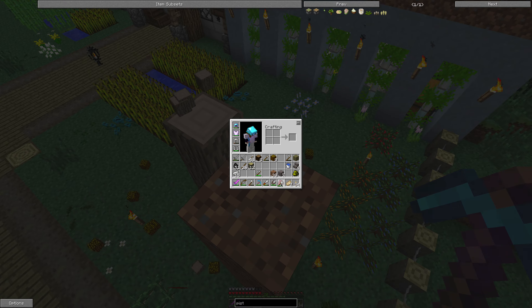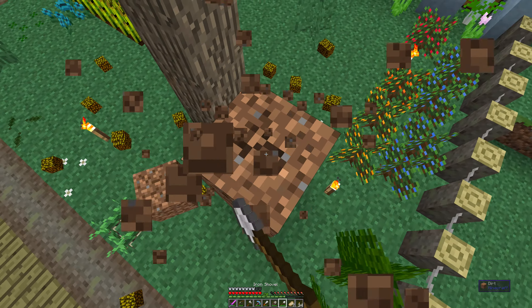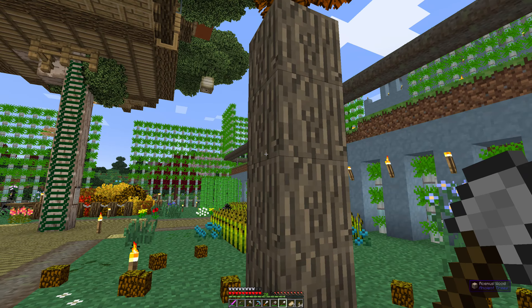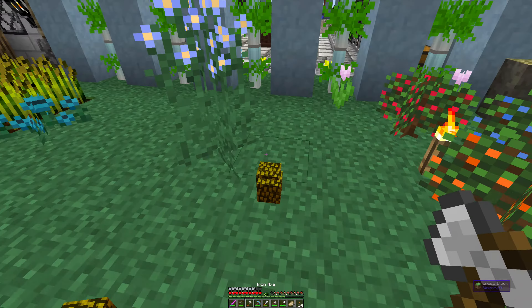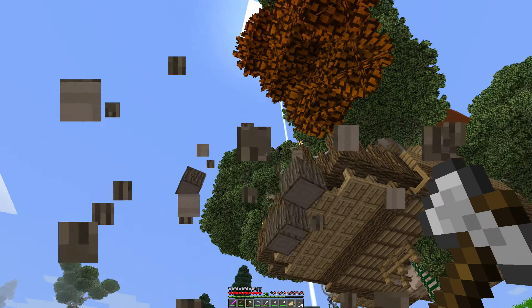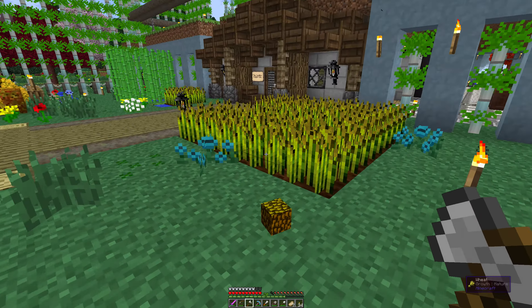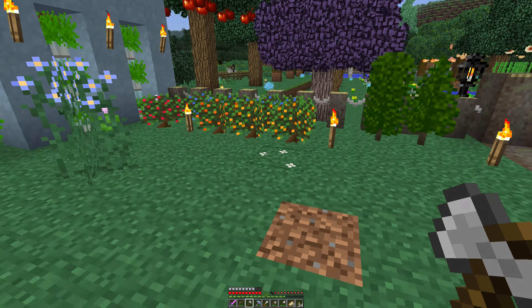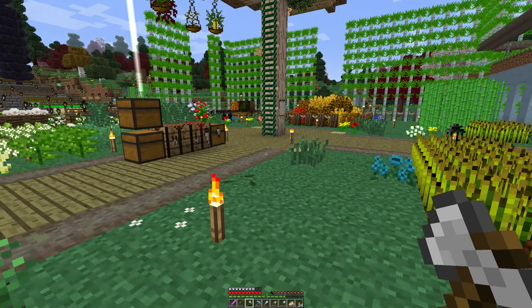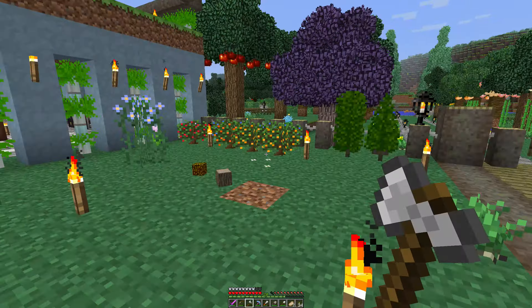Have I got it? Yes, I have. Look at this. We'll work our way down here. We have a sapling - I'm picking that up. I have two saplings, some wood, and some leaves.